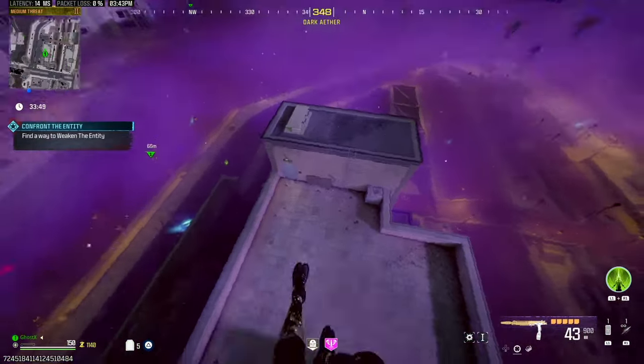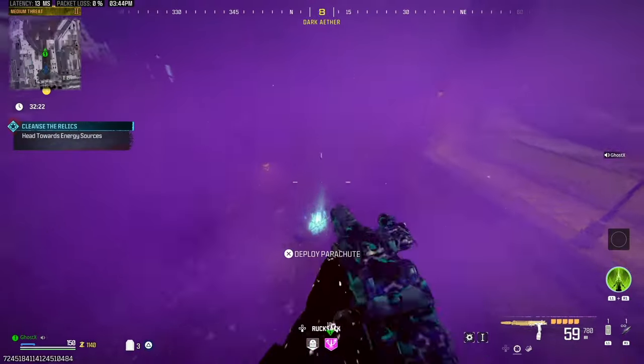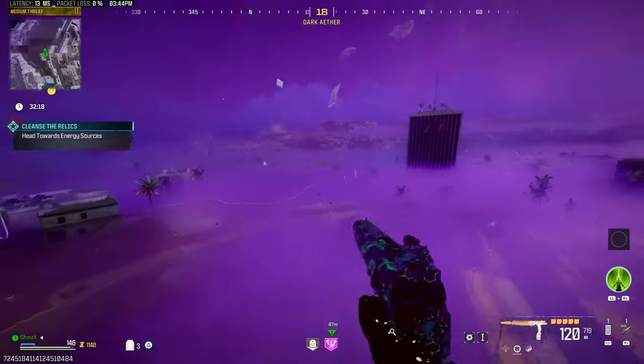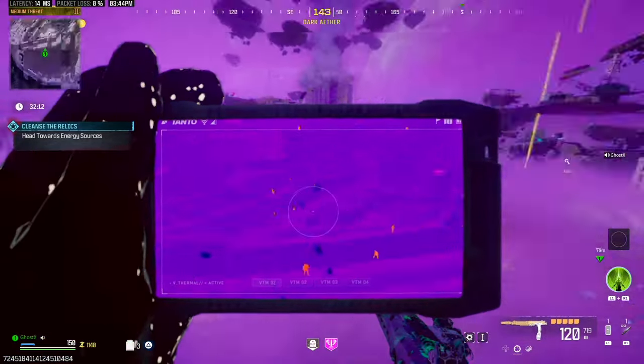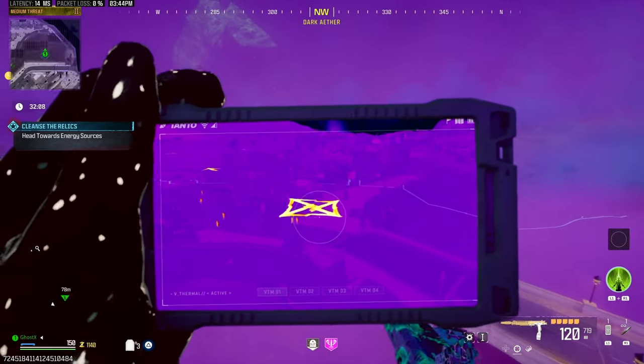You gotta be floating in the air or in the sky to get there. You have to use one specific launch pad right here. Once you use the launch pad, you're gonna find yourself standing on something in the air. Then you're gonna use the R4D detector to follow the symbols. You're gonna face multiple challenges — there's arrows you have to follow, a ladder you have to go up, and steps you have to jump on.